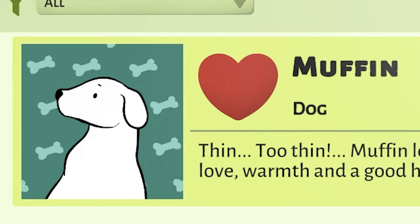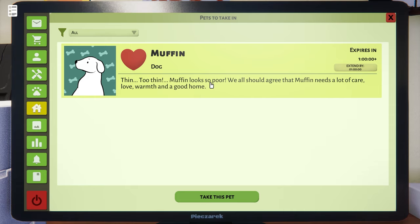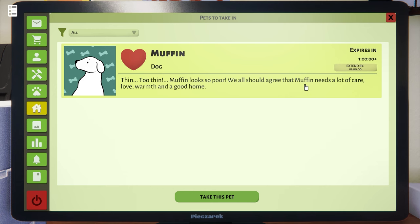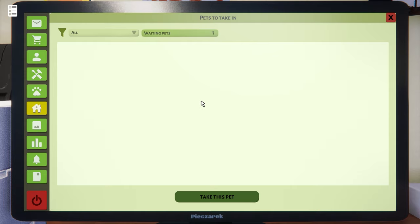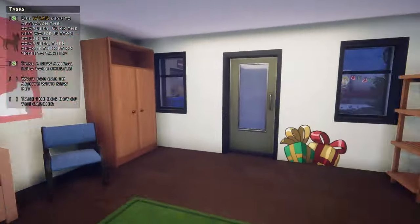Our first pet: Muffin. Muffin looks poor — well, we shouldn't judge Muffin based on their financial standing in society. Maybe they just made some rough money choices. If we get the chance to dabble in euthanasia later, I promise to test it out on myself first. Let's take in Muffin and help them regain both their trust in people and financial security. Now we just wait for them to arrive.